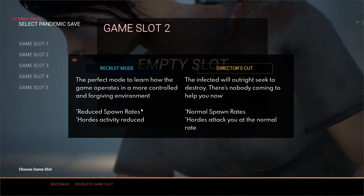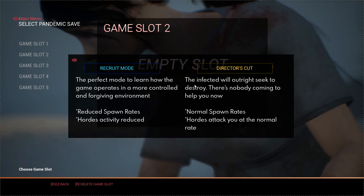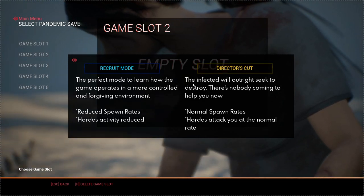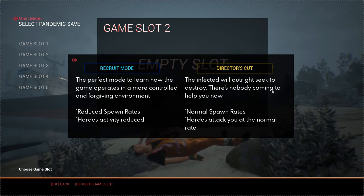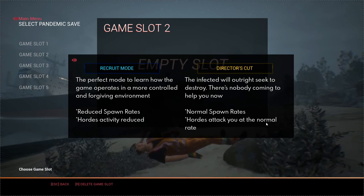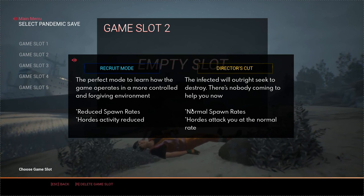Recruit mode has spawn rates and horde activity reduced in a more controlled and forgiving environment. Then we have Director's Cut where infected will outright seek to destroy you with nobody coming to help. Normal mode has normal spawn rates attacking at a normal rate, and that's what we're going to do.